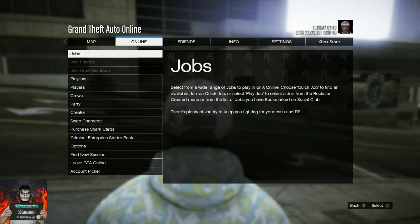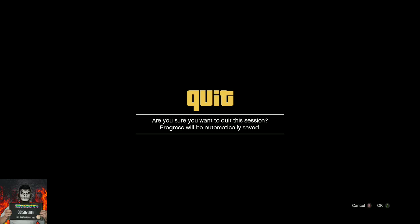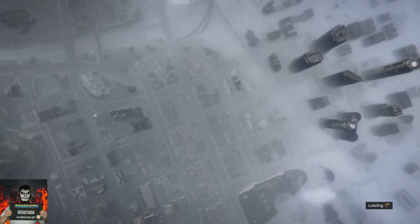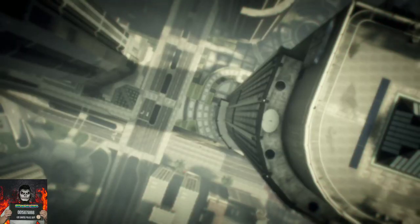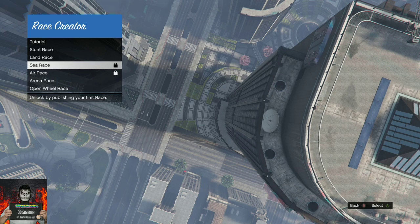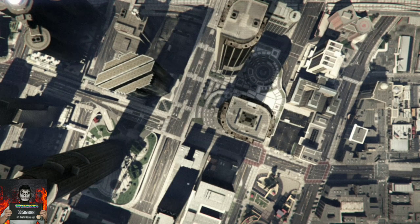You will be loading outside of the clothing store. Open up your pause menu, go over to online, and choose creator, then accept the alert. You will be loading into a creator menu. Go over to create a race, then create a lander race.